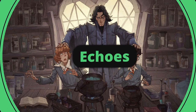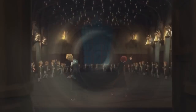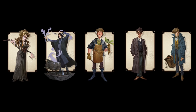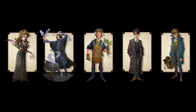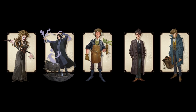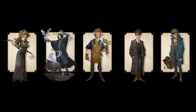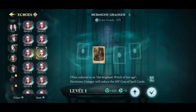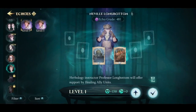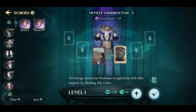Speaking of Echoes — Echoes serve as your class or hero in the game. Each Echo possesses their own distinct abilities and greatly influences the type of deck and cards you'll want to play. You can find Echoes in the Forbidden Forest. Echoes come in four rarities: Common, Rare, Epic, and Legendary. The higher the rarity, the stronger the Echo's effect.